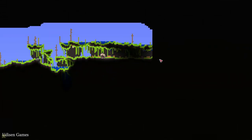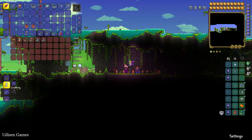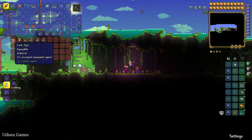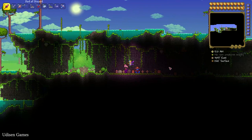Go here, double check, and you will find the chest. In the chest you find the Aglet +3, increasing movement speed. It's a perfect accessory for the beginning of the game.